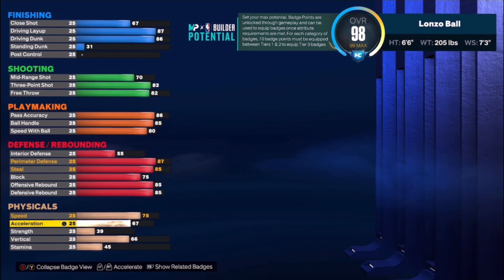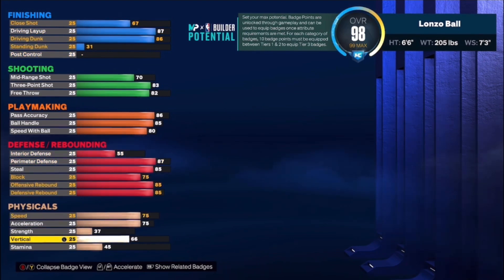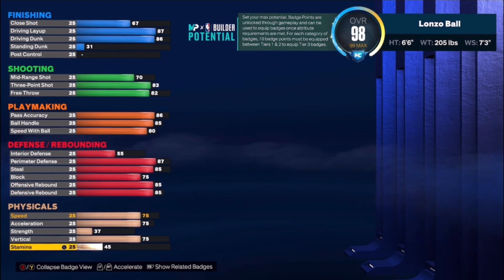We left speed at 75 and acceleration at 75 as well. Honestly, on this 2K, 70 speed and 80 speed doesn't feel that different to me — they feel kind of the same. So I put it in the middle at 75. You can adjust up or down as you prefer. Vertical we put up to 75 — the reason is that with an 86 driving dunk, you need at least a 75 vertical to get Contact Dunks Off One and Contact Dunks Off Two animations.